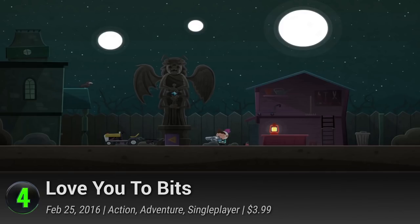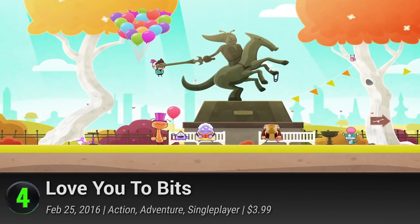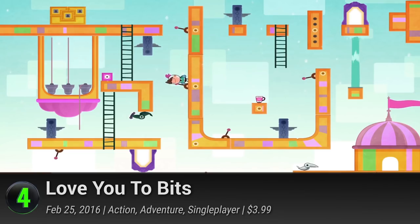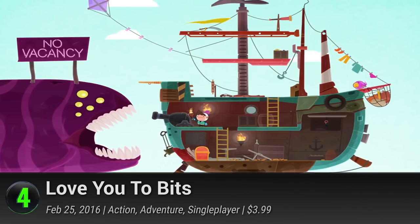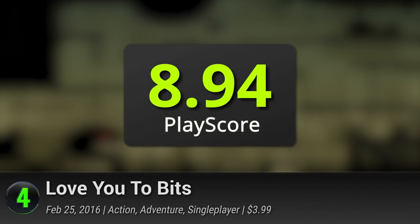4. Love You To Bits. Get your heart stolen by this charming point-and-click game that spans the whole universe. Play as the cosmic wanderer Cosmo as he travels from planet to planet to retrieve the lost parts of his beloved robot girlfriend. Get your bolts running with their mind-boggling puzzles and finally reunite the two star-crossed lovers. It has a PlayScore of 8.94.